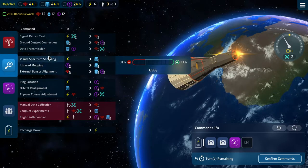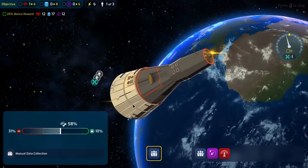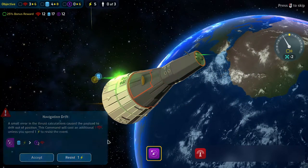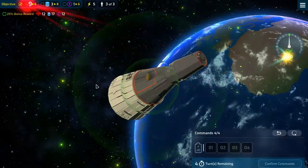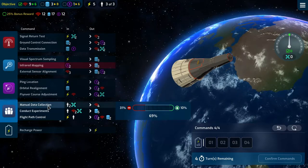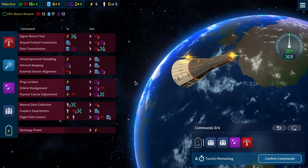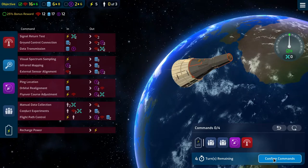We can do that and that, and that gives us 8, 3, and 1 with no drift. Manual data collection went well. Experiments went well. The orbital realignment could have been better, but we'll resist that. And we got an extra comms out of that — very good. We'll do something similar to get a ton of comms.